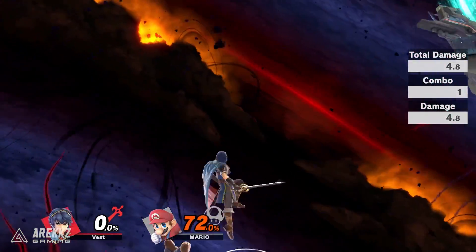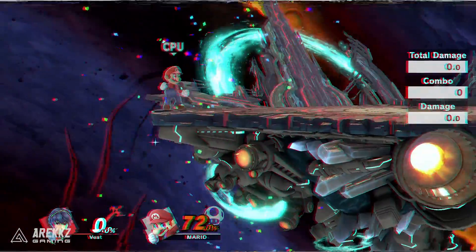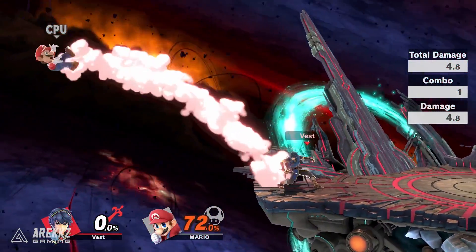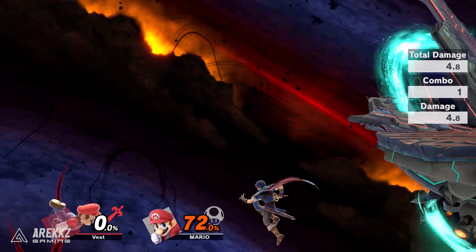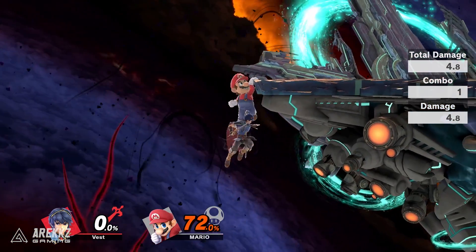A quick word of warning: when you leave the stage, you only have your one midair jump, so it's a good idea to save that until after you've hit your opponent. Otherwise, unless you are playing a character with a good recovery or multiple jumps, like Kirby and Jigglypuff, you may accidentally KO yourself.